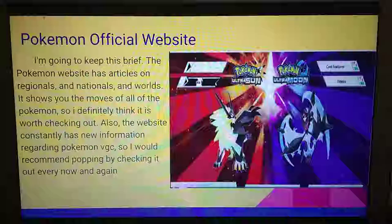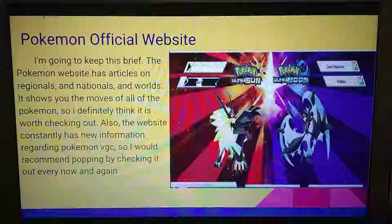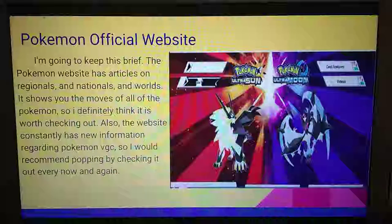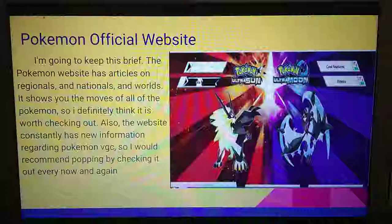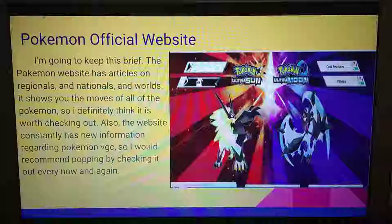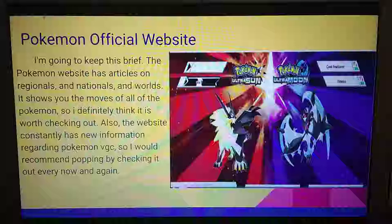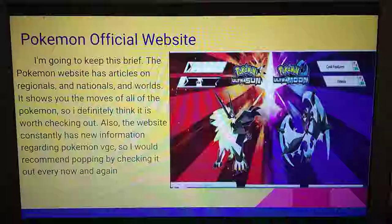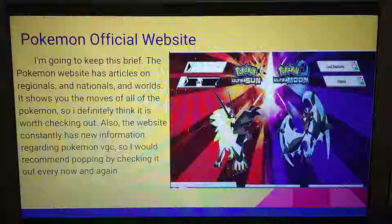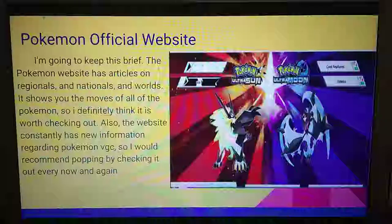The official Pokemon website has articles on regionals, nationals, and worlds, and shows you moves of all the Pokemon, so it's definitely worth checking out. For worlds they do little paragraphs on players and the challenges they overcome, which I think is really neat. The website constantly updates with new information regarding Pokemon VGC, so I'd recommend popping by regularly to check it out — sometimes there are new tournament announcements or important VGC details posted there.